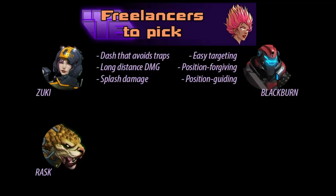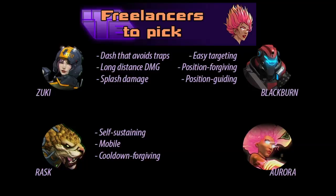If you like frontliners, you should pick up Rask first. He is self-sustaining, highly mobile, and if you screw up, very cooldown forgiving. If you want to lay your hands on a support, you should play Aurora. She is a good all-rounder, easy to understand, and has generally high sustain.